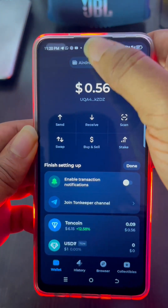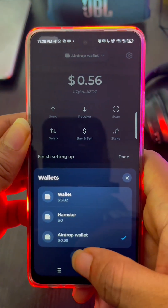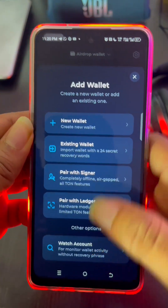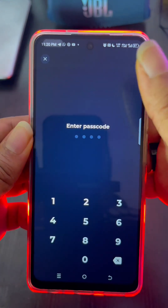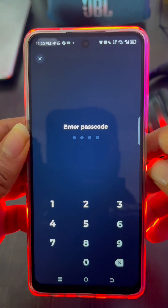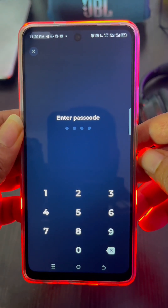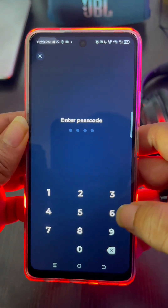First, come to your TON Keeper — I prefer using TON Keeper all the time. Come down to where it says 'Add Wallet' and then create a new wallet. I like doing this for all my airdrops. It's very important. It will ask you to enter a passcode, so just enter a passcode and it creates the wallet.